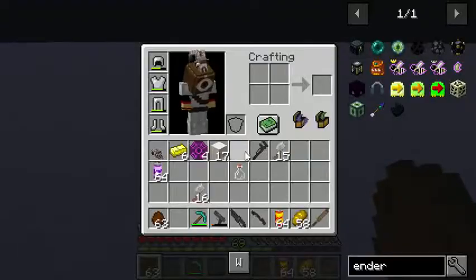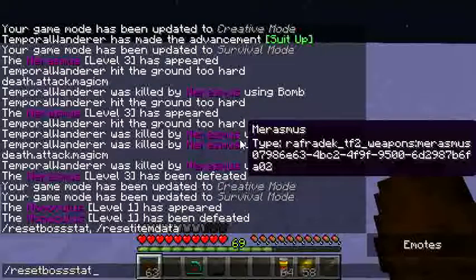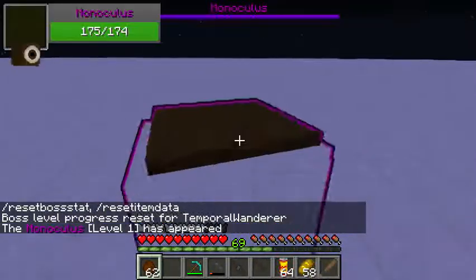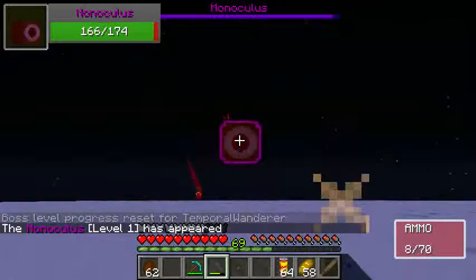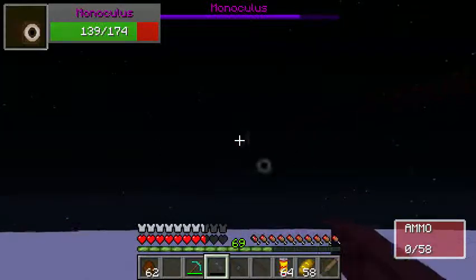Let me show you quickly how this works. First off, reset boss stat. Okay, so what that means is that it's back to level one. So let's fight a level one. We're going to be fighting a level one Monoculus. Monoculus is by no means one of the tough ones — it is actually one of the easiest ones.